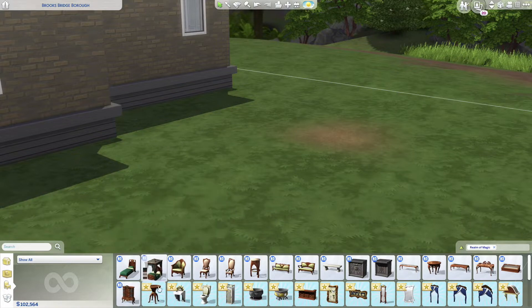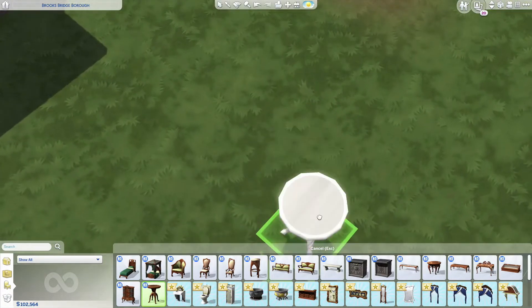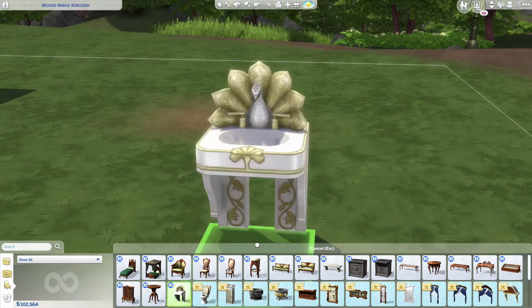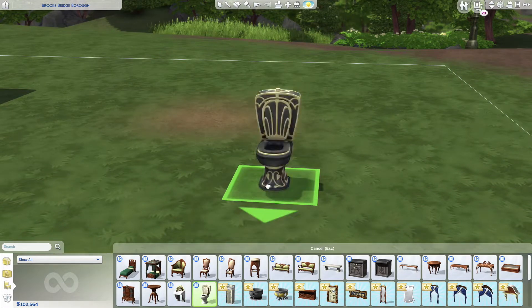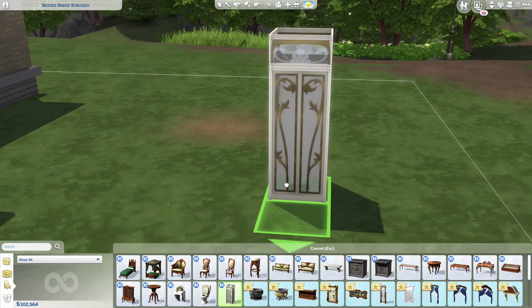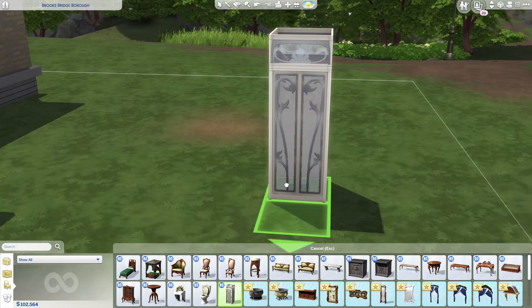Back to buy mode — we got the Abracatable. Then we got the Hero's Peacock Sink — a peacock, nice. And then we got the Portal Potty. I got confused for a second thinking port-a-potty, but it's portal potty. I swear, if EA or Maxis ever wanted to invite some game changers to a round table discussion, I'd love to see how they come up with these names — they really tickle me.